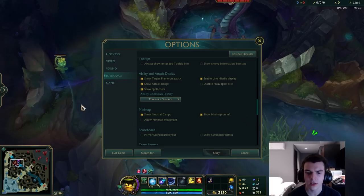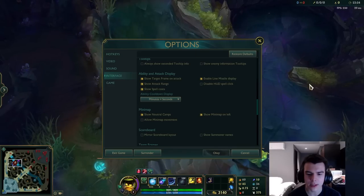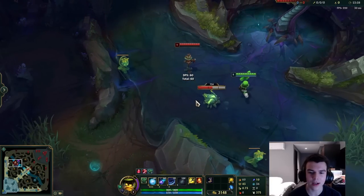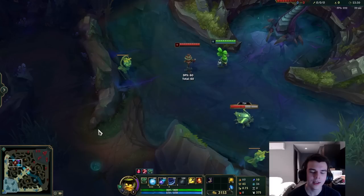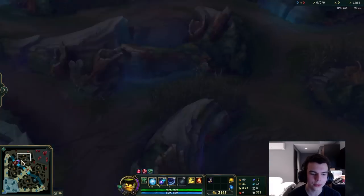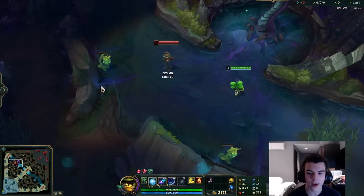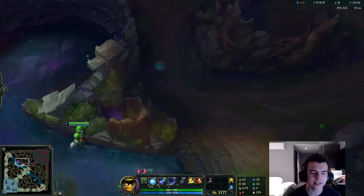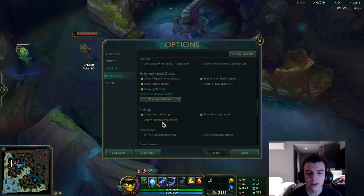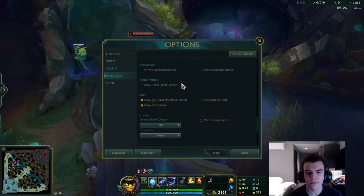Neutral camps display should definitely be on. Minimap on left is personal preference. Allow Minimap Movement I'd recommend having off, especially with a bigger minimap. When kiting away from fights I'd sometimes accidentally click the minimap and path toward the enemy base, which is a big problem. If your map is on the right side you'll likely have the opposite issue when kiting upward. So I really recommend turning that off — I found it quite annoying.